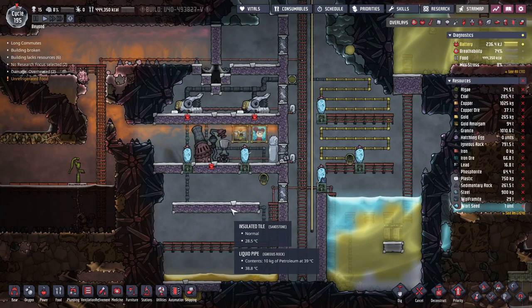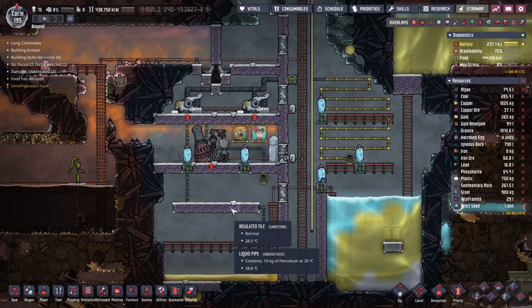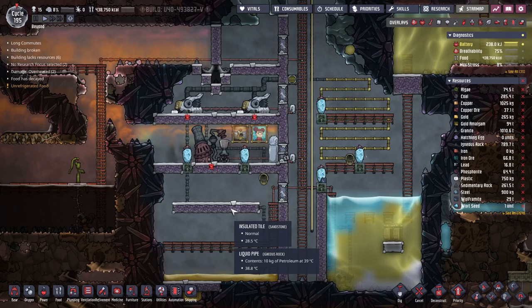Hey, what's up guys and girls, welcome back to Savage Gaming in another quick tutorial in Oxygen Not Included. Today I'm going to show you guys where to get petroleum from.